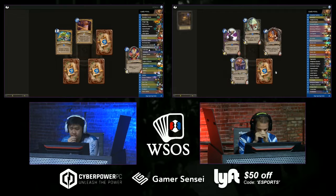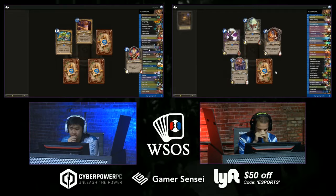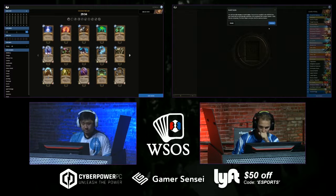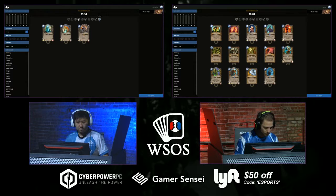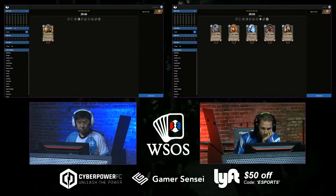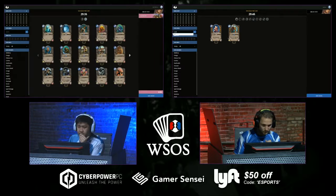Some Ethereal Conjurers being opened by StrifeCrow — some good Mage cards. Old Demon — I think that was a second copy for Strife. Elise as well from Zelay — might be a bit too slow. You need a lot of card draw to make Elise work. Both guys are on the clock — 30 minutes to build three decks. StrifeCrow's first instinct was to type in Murloc. Zelay typed Dragon as his first search.